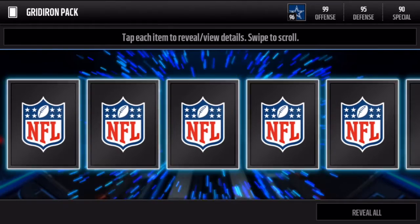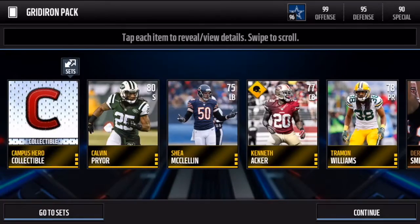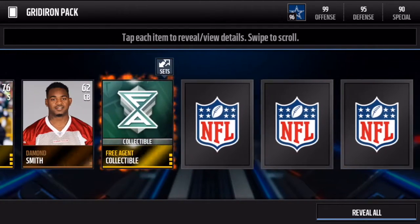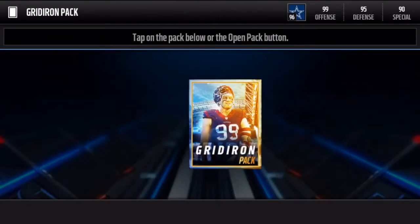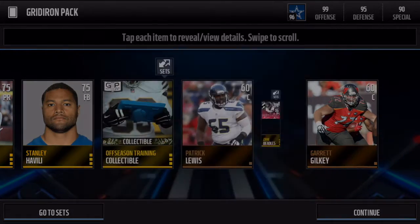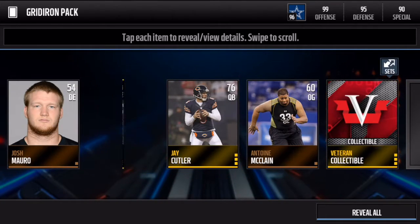We get a movers card. We haven't really gotten anything — no elites yet, so that's what we're on the hunt for. We got a veteran gold player, still trying to get some elites. Got a lot of mover players, which is mostly what I got in my single packs — about five movers. We also get a veterans player and a veterans collectible.